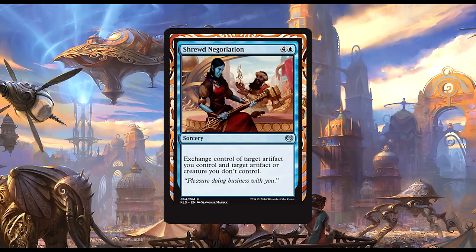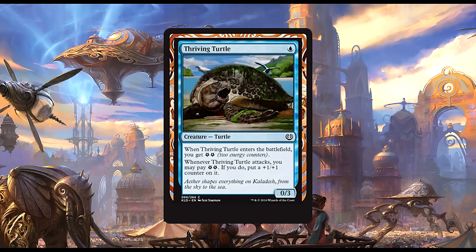Shrewd Negotiation: four generic and one blue — a sorcery that allows you to exchange control of target artifact you control and target artifact or creature you don't control. I really want to say this card is just bad, but if you can pull off a deck that generates a bunch of Servos, Thopters, or Clues and you have need for a five-cost card and no better option presents itself — that's a lot of boxes to tick — but if you do manage to tick them off, then Shrewd Negotiation would be the card for you.